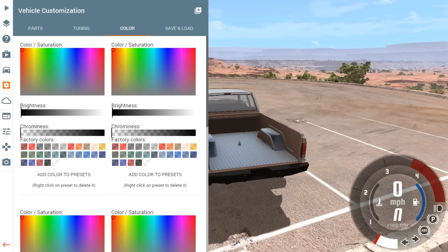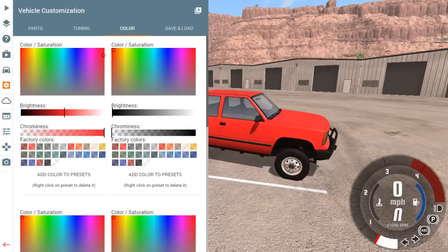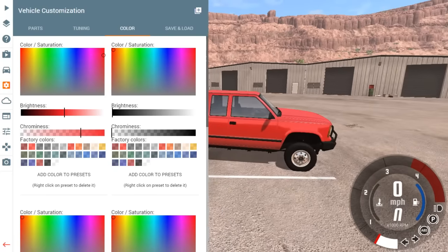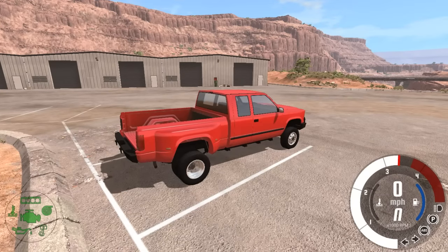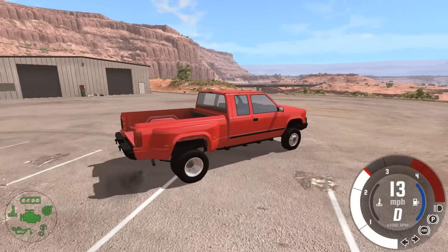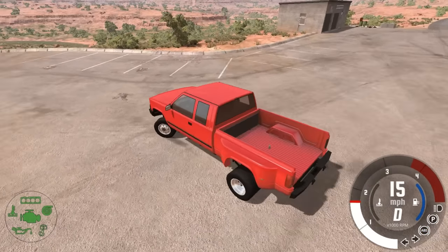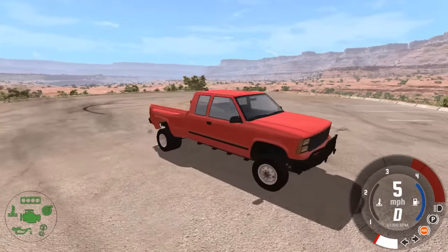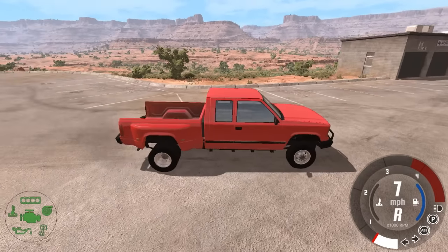Alright, it's time to paint it. I think we should do red - I think red is just real pretty. Let's turn the chrome effect off so we get a real dull red, and then we can make it a little shinier. I think that's pretty good. Now this thing is lifted and it's going to be a monster hopefully. If this thing was two-wheel drive it would burn. We got a lot more power - we're rolling coal so we're doing good in the power section.